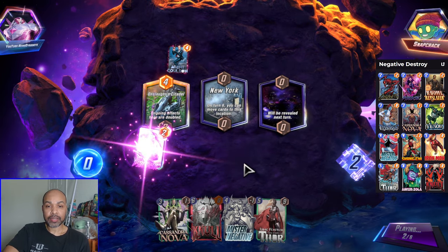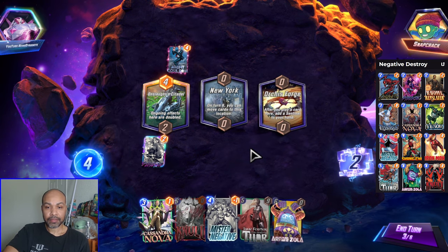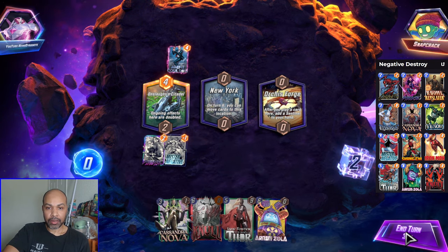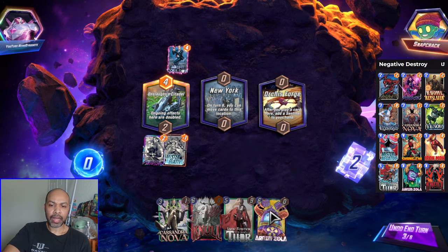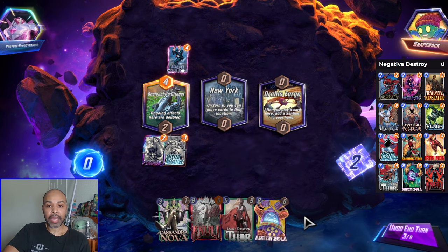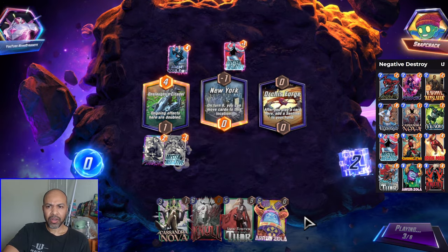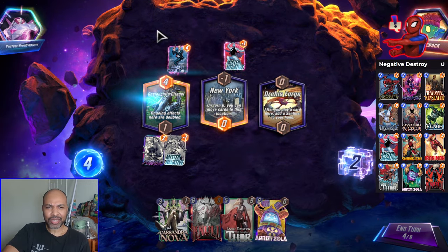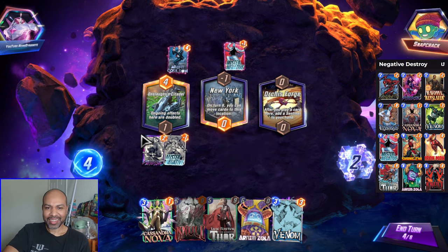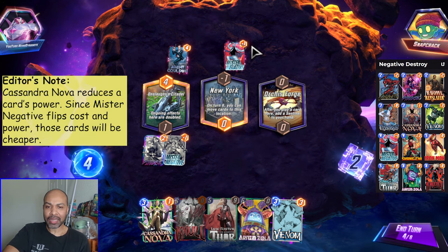And that is when you should snap — when you have an advantage. If the advantage changes because the location is something dumb, then I'll retreat. So I will play Mr. Negative here. I did draw into another zero power card, but that means I have the Iron Man and Mystique combo, which I will be drawing into. What kind of crazy nonsense are they up to? Playing Cassandra before someone Mr. Negative'd actually helps them? Playing after is fine.